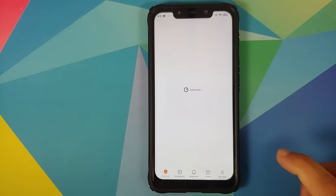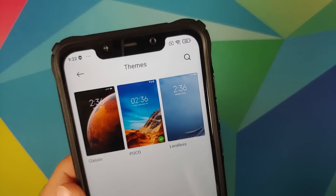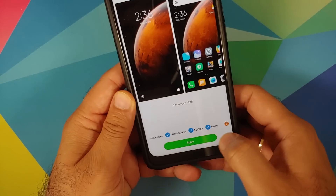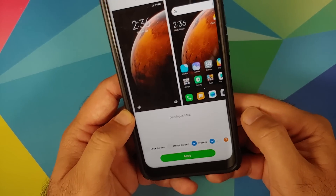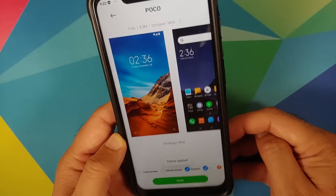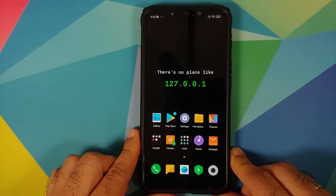In Themes, there are three baked-in themes. Testing whether the bug where status bar icons don't change is fixed: switching to Classic theme and then back to the POCO theme — the icons still have not changed. This bug has been present for ages and Xiaomi has not fixed it.